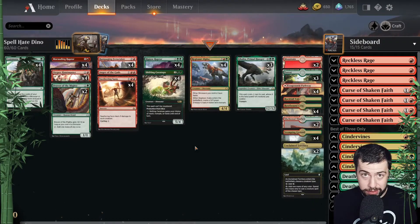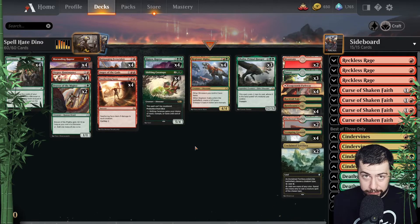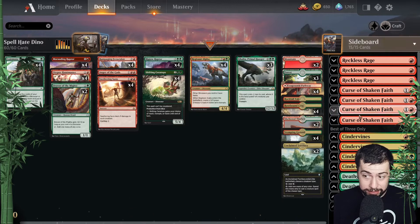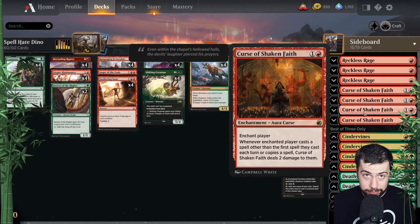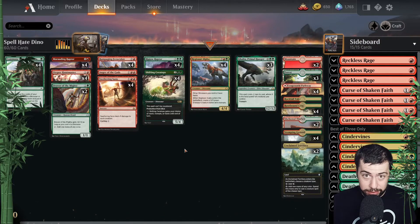Hello and welcome to another episode of Primal Dino. This one is a little special — a different variation. I was inspired by last night's stream, which you should watch by the way, to add some cards that combat decks casting a lot of spells. What we got for that is Curse of Shaken Faith — fantastic — and Cindervines. The combination of those, we get any combination, it's gonna hurt the opponent. That's the name of the game.